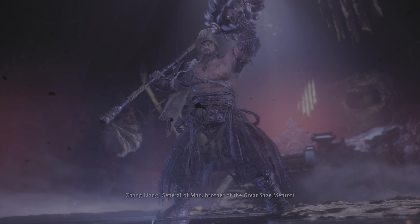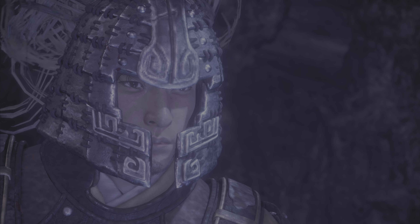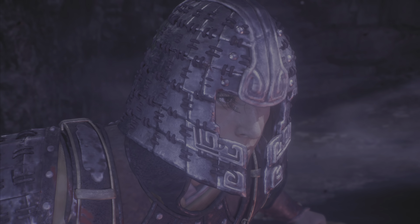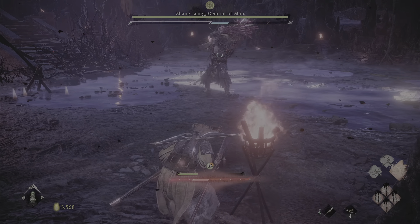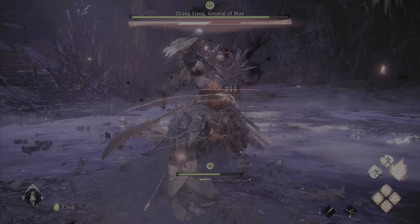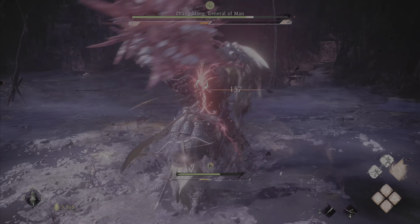I am a general of man, brother of the great sage, mentor — I shall not betray my brother's trust. All right, phase two — let's see what you can do. I got the deflection — nice! Let's go in for the kill. We stunned him — 200 damage, nice.